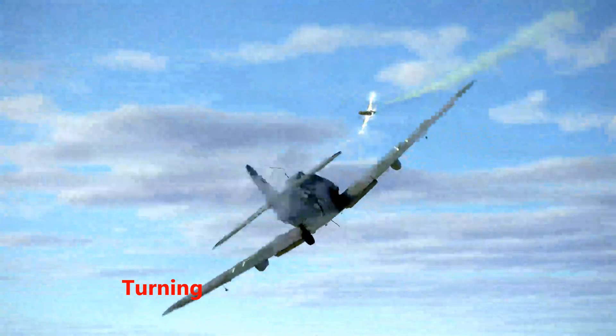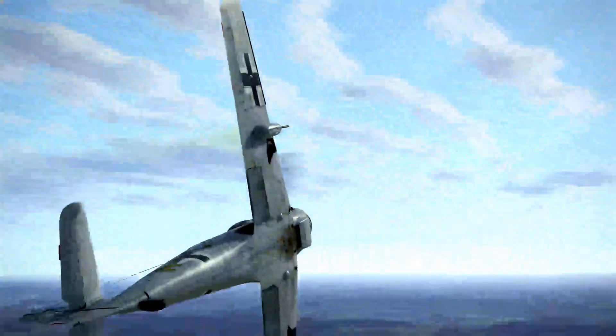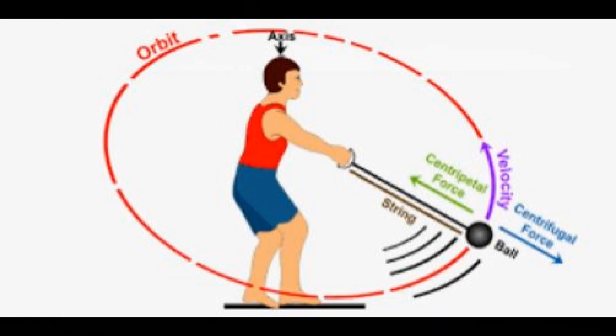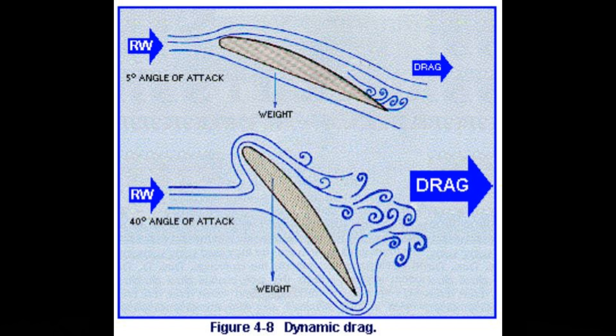Now in turn fighting, those same forces are still in effect. The greater our angle of bank, the higher the angle of attack, the more induced drag we have and the faster we slow down.